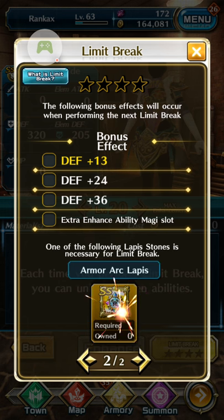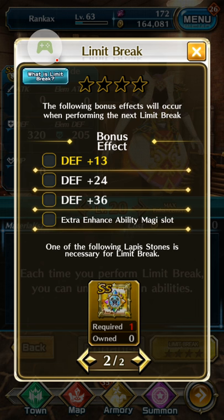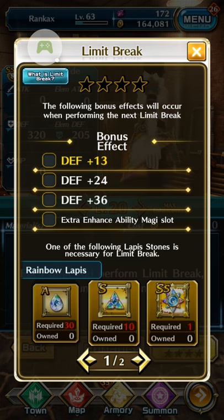You only need one item — for instance the Armor Arc Lapis, but the rainbow version. There are two different kinds: the rainbow lapis and the normal lapis. For each equipment obtained from summoning you need a rainbow lapis, but for equipment forged by grinding and fighting monsters — not summoned — you can use other lapis versions. You need one Armor Arc Rainbow Lapis.